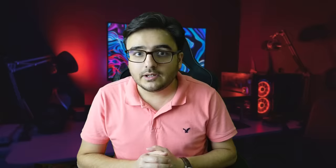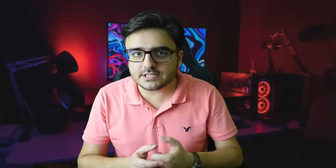A good tool to work on this area is aimchess.com. It is a really cool website which analyzes your online games and helps you improve your game faster. They have a section called Training Room where you can practice your calculation skills, and you can also learn the concept of forcing moves in the Explore Chess section.